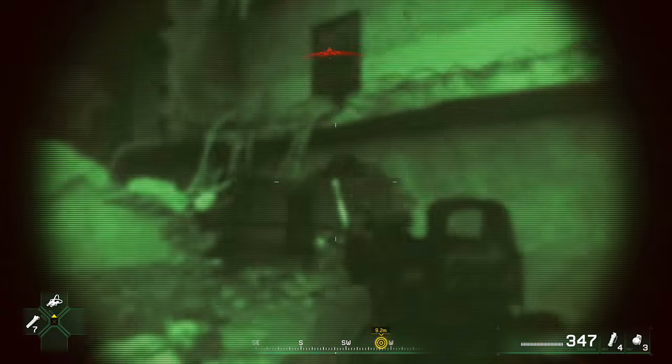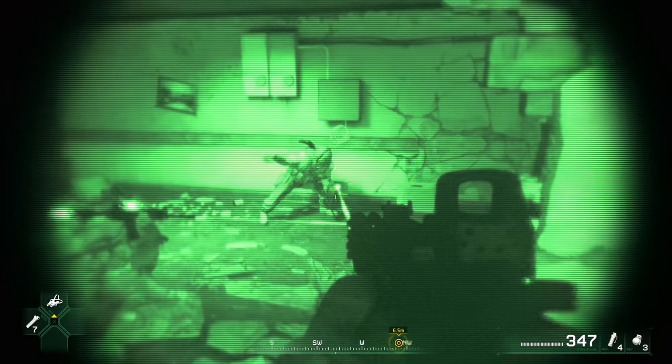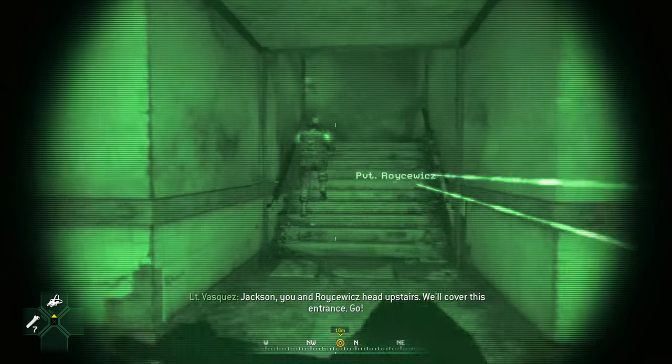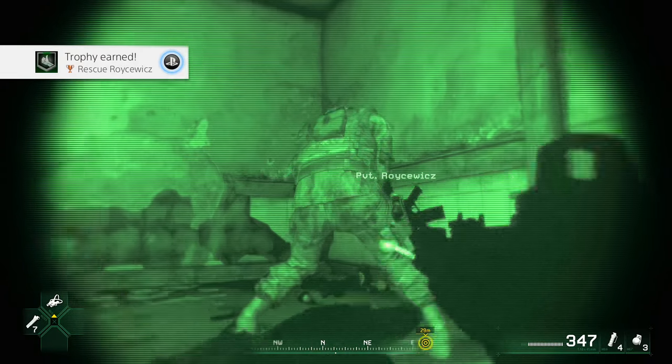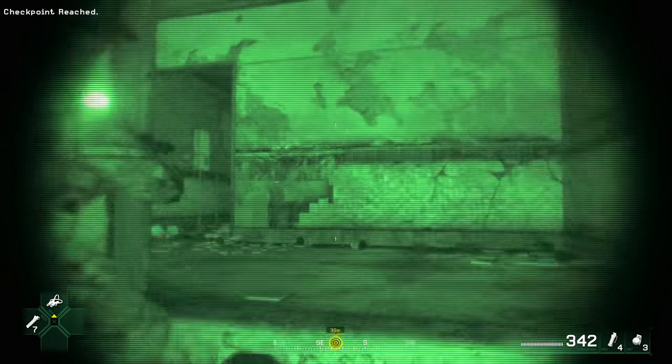The first one is called Save Roycewitch, which happens as you enter the building and turn on your night vision. After going up the stairs he'll get attacked and you'll want to just put a couple of bullets into the enemy that attacks him in order to kill him and save him. That's a super simple one you'll probably get on your own through natural progression.